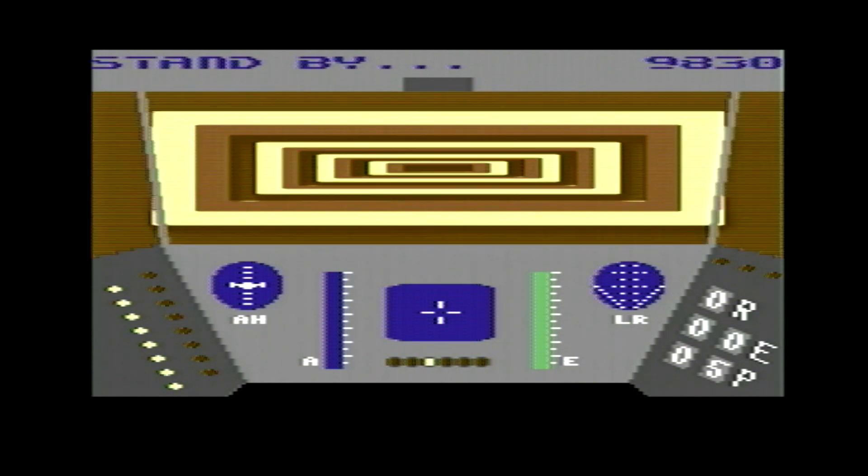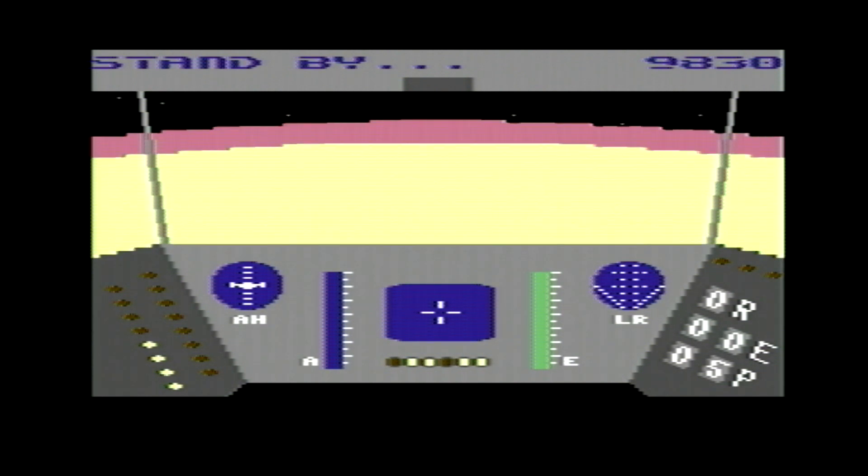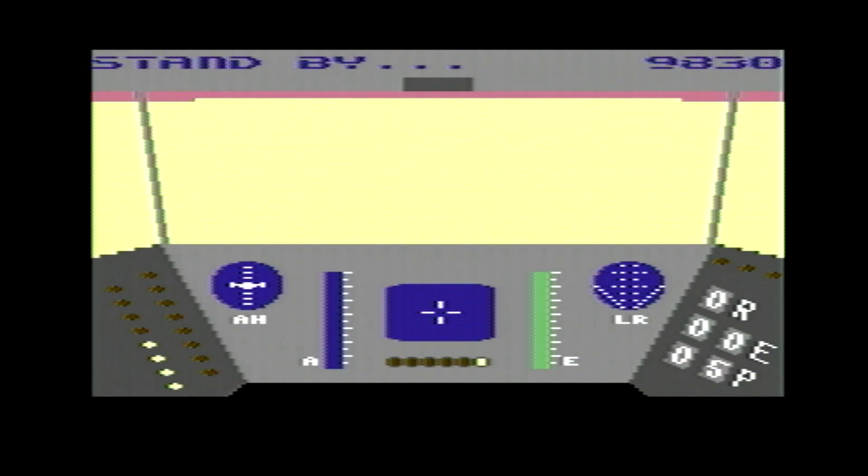There are a few other controls you've got to use on the Commodore 64 keyboard — like when you want to turn your engines off and on, go to the mothership, or increase and decrease speed. You do those via the keyboard itself. As you can see, we've come out of the mothership and we're heading onto the planet surface.